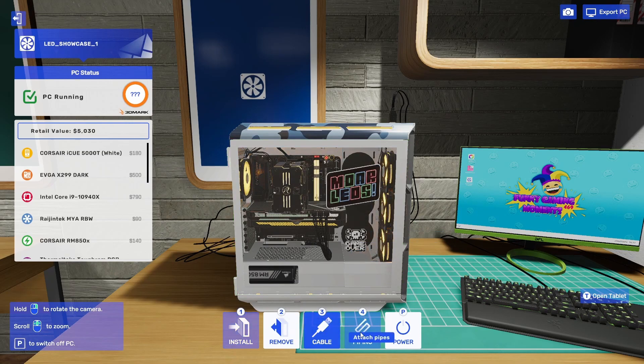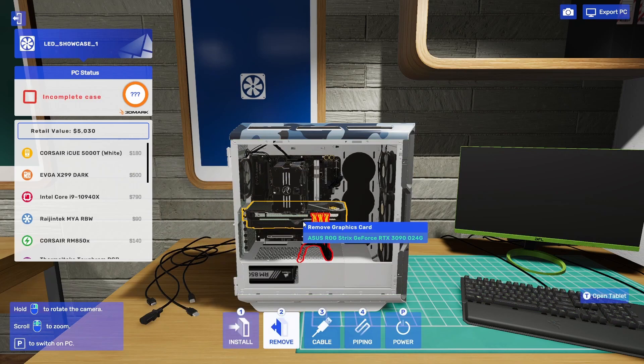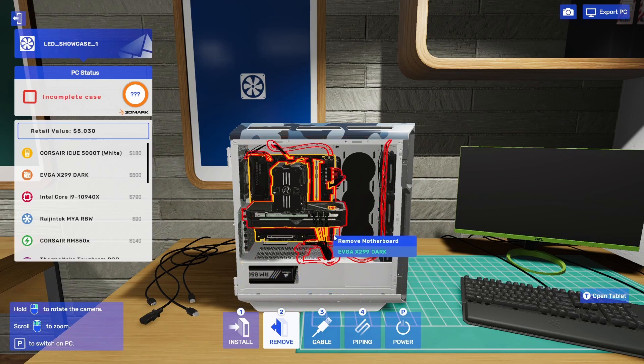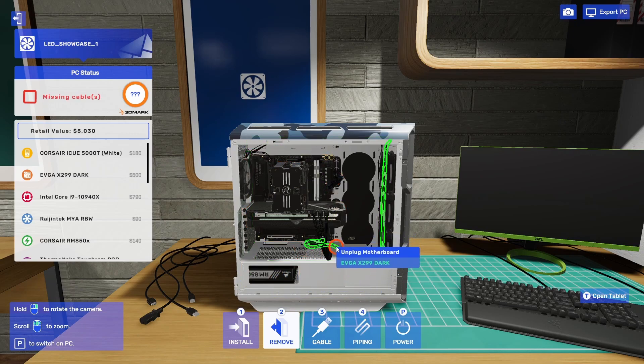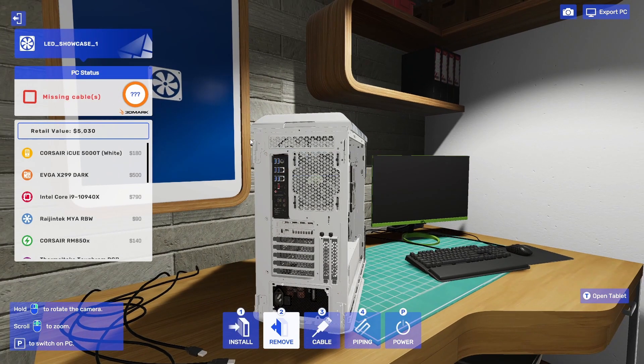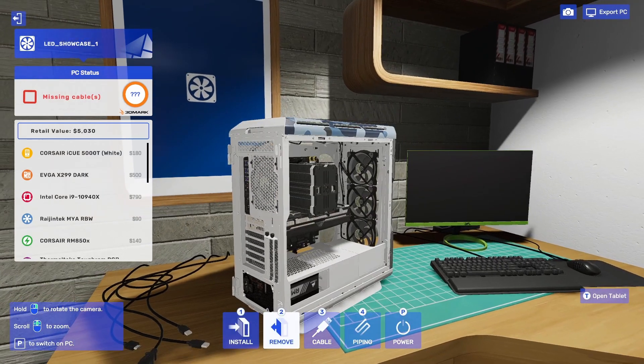We don't need to export because it's already there. Let's turn the power off and remove the side panel — you have to remove things in specific orders, so we unplug things first. That's really good — we remember how to unplug. Remove the side panel on the other side. Uncle Tim will be very happy with what we're doing, I'm sure.